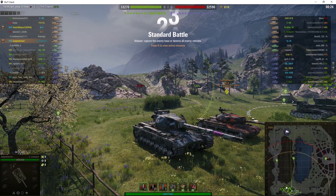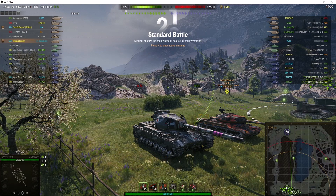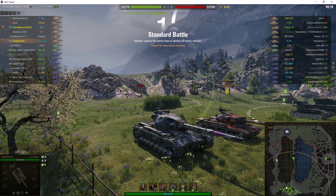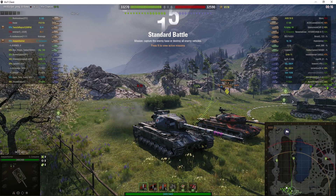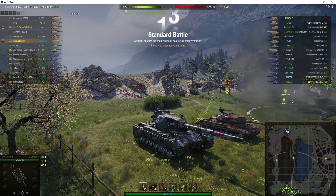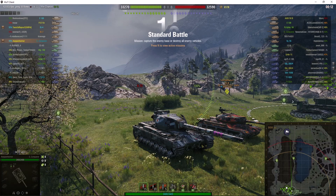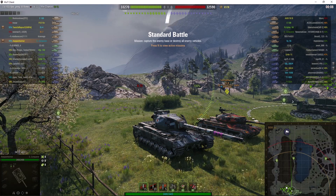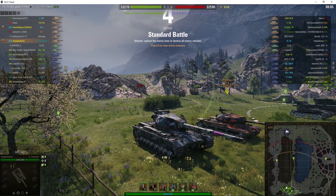Welcome back to WhatRT Noobs with General Disturbance. This is the Super Conqueror, a tier 10 British heavy tank. It's located on the south spawn of Lakeville, under the command of Arpenheimer, alongside his partner Twister Rapture in the IS-4.